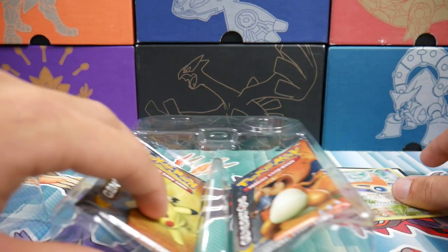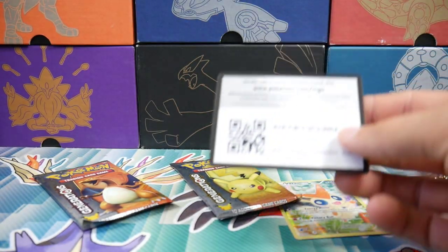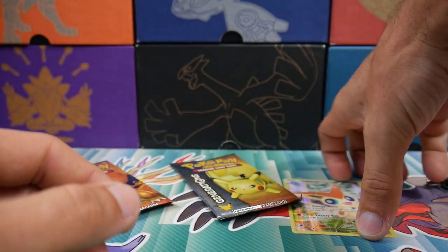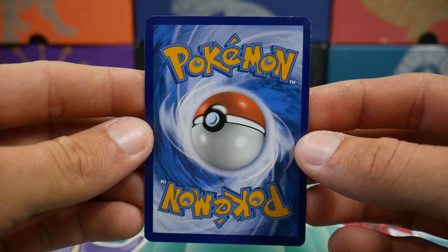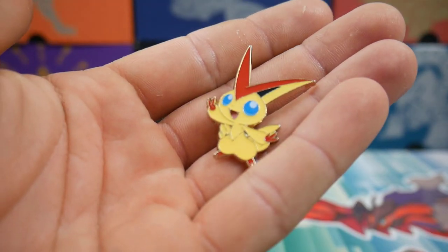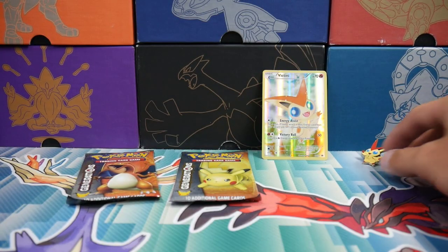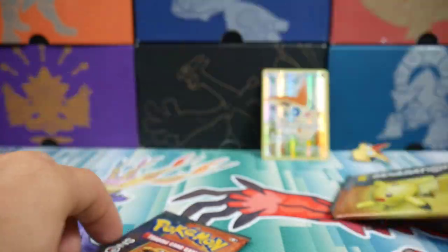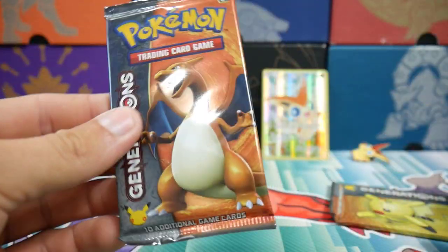Stick around — if you guys want to know if we profit or not, you'll kind of know from the first pack. But we will be going through each individual card. There is a code card for you guys. Here's that Victini that you guys probably haven't seen in a few years. And then we obviously got that pin right there — very, very nice. And then we got the two packs. We have the Pikachu from Generations right there — nice looking pack. These are going for about 20 bucks each.